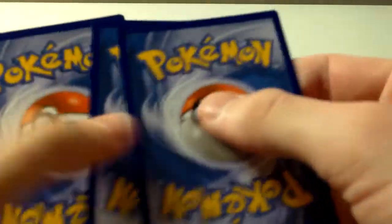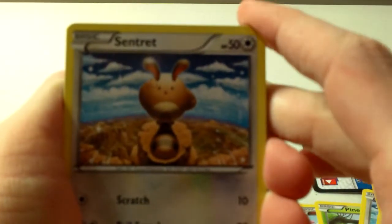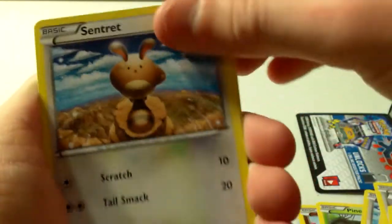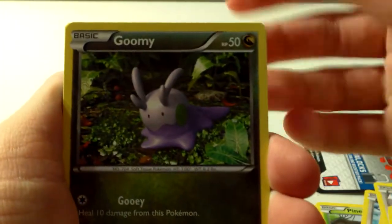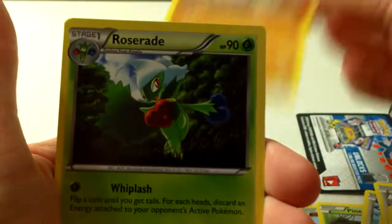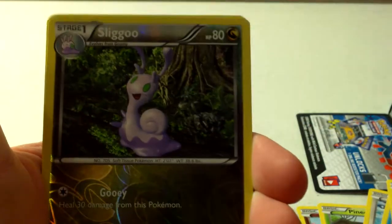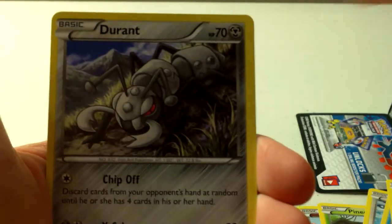Come on now. The Mega Charizard Y pack. We have Skiddo, Litleo, Luvdisc, Espurr, Minccino, Roserade, Fiery Torch, Pidgeotto, Reverse Luvdisc, and a Durant.